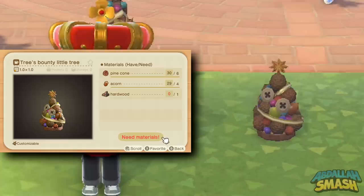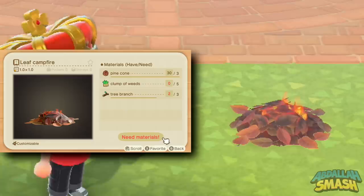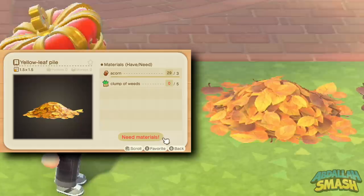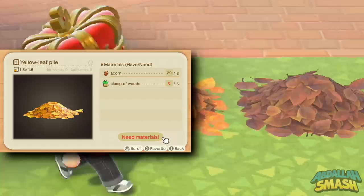Next up is going to be the Tree's Bounty Little Tree — look at how tiny it is, it's a little baby version of the larger tree. Looks really nice. Next over here is going to be the Leaf Campfire — this thing is actually on fire, which is really cool. So in case you like having a little dungeon-y area inside or outside of your house, you can actually make fire happen. Next up is the Yellow Leaf Pile, which looks exactly like the leaf piles we've seen before but in yellow — you can run through it and it's animated.